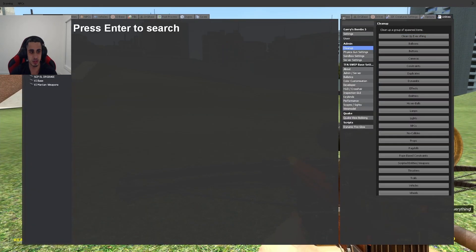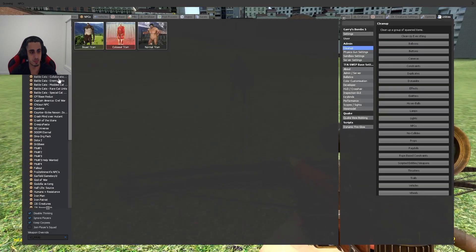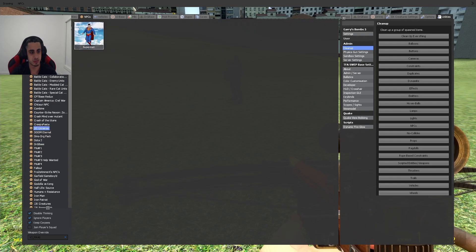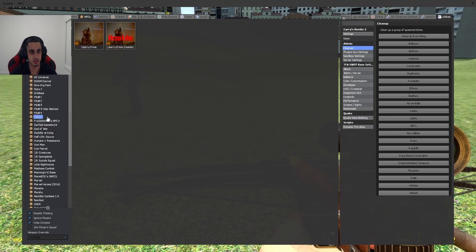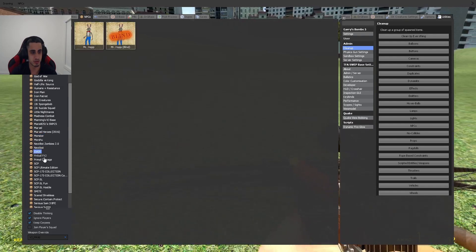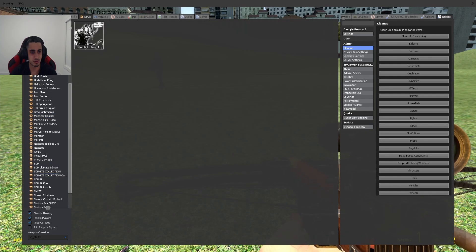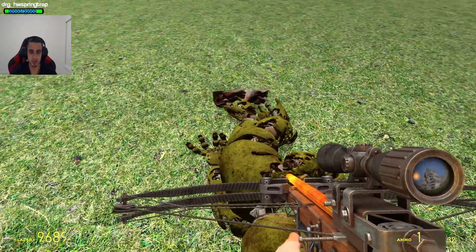Let's see how he performs against... I have so many NPCs here, but I have to see which one is best suited for this character, because Iron Man does have ranged abilities and this guy doesn't. Let's put him against Regular Springtrap, and he's actually an NPC unlike the other ones.